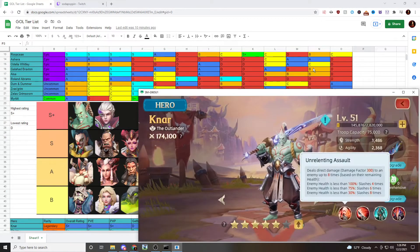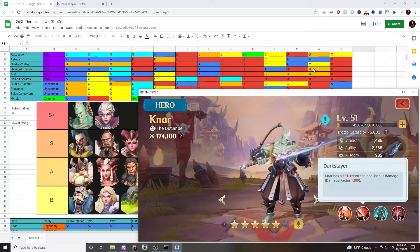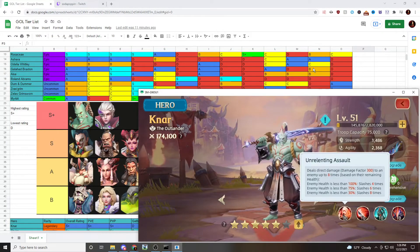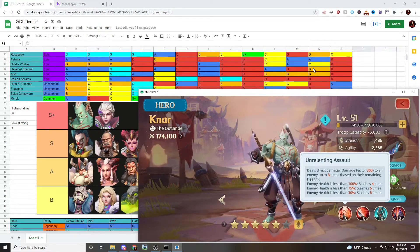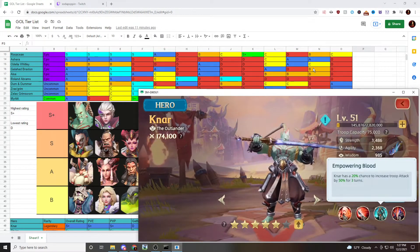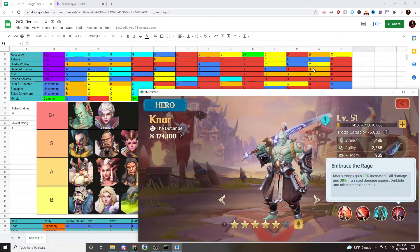Nar has really good damage — his first skill does anywhere between 1200 and 2400 damage. His second skill has a 15% chance to do 1200 damage, meaning 1.5 times out of 10 strikes you'll deal 1200 additional damage. Without extra energy generation, his main skill activates once out of 10 swings. His third ability has a 20% chance to increase troop attack by 50% for 3 turns, and his last ability adds 10% skill damage plus dark tide damage.